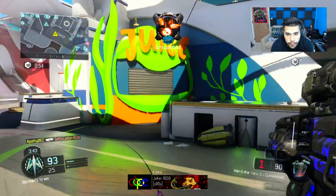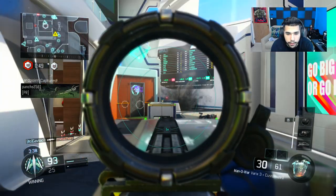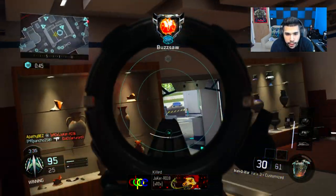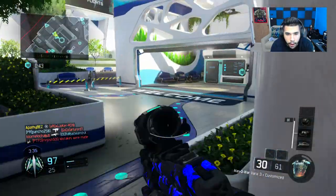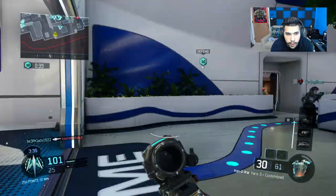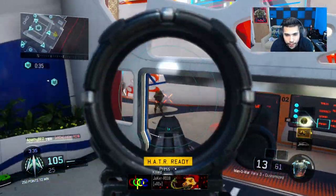Also, if you notice on the Varic scope there are two zoom modes: a zoomed-in one and a zoomed-out one. Obviously if you're playing competitive or just playing in general, you always want to use the zoomed-out one. All you have to do is press circle on your controller - though I use Scuf paddles so it may differ for you.